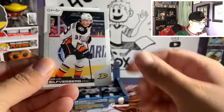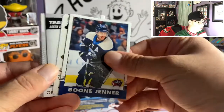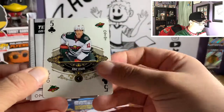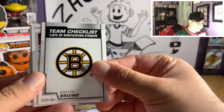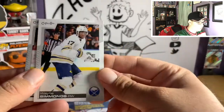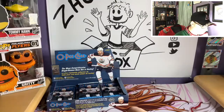Pack seven: Joe Pavelski, Peter Mrazek, Jacob Silverberg, Nate Thompson, Retro Boone Jenner, and a five of clubs — Eric Staal! Of course it would be Eric Staal — he just keeps following me around. Team checklist of the Boston Bruins, Zach Hyman, Wayne Simmonds in his beautiful Buffalo jersey, and T.J. Brodie.